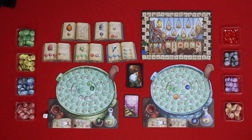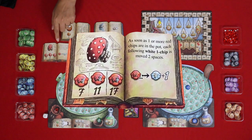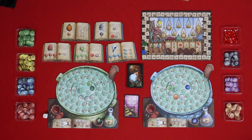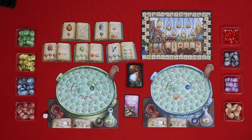Here are the values of the chips. If we buy one of these moths, then if you draw as many black chips as the other player, you can move your droplet one space forward; and if you draw more than them, you can move it one space forward and get a ruby. They cost 10 and only have value one chips. The toadstool: as soon as one or more red chips are in the pot, each following white one-chip is moved two spaces. The spider we've already explained. Finally, the crow skulls: if this chip is on a ruby space, you immediately get one, two, or four victory points depending on the value of the chip, costing five, ten, and nineteen coins.